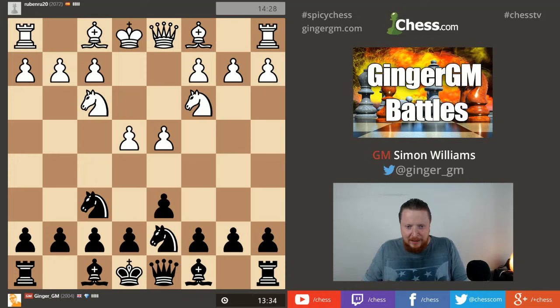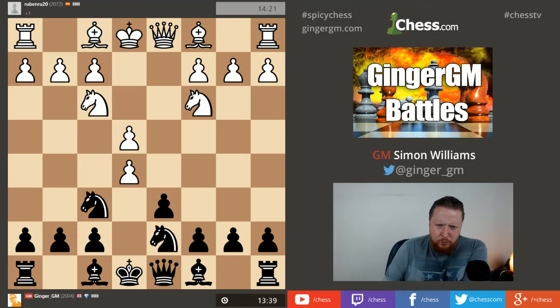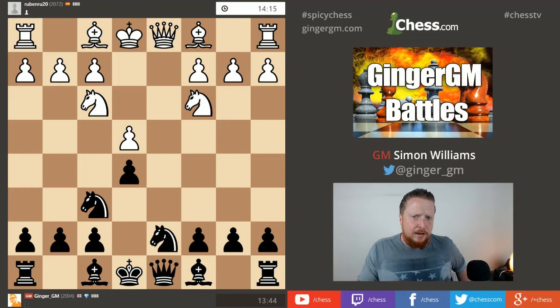Okay, stage one - let's get the e5 move in. This is stage one of the Black Line, just trying to get some space in the center of the board. My opponent has taken on e5. I don't think this should scare me really because he's releasing the tension in the center - maybe going for some kind of equality.